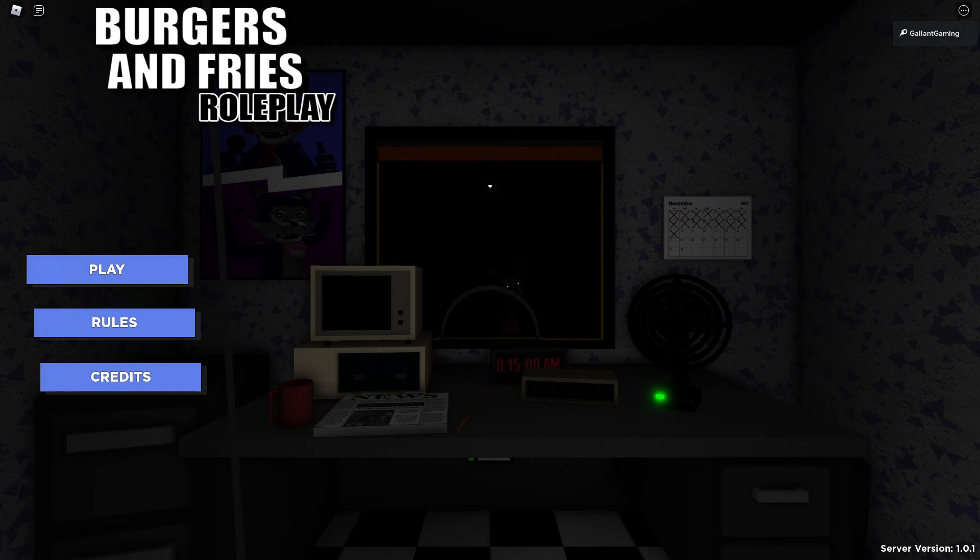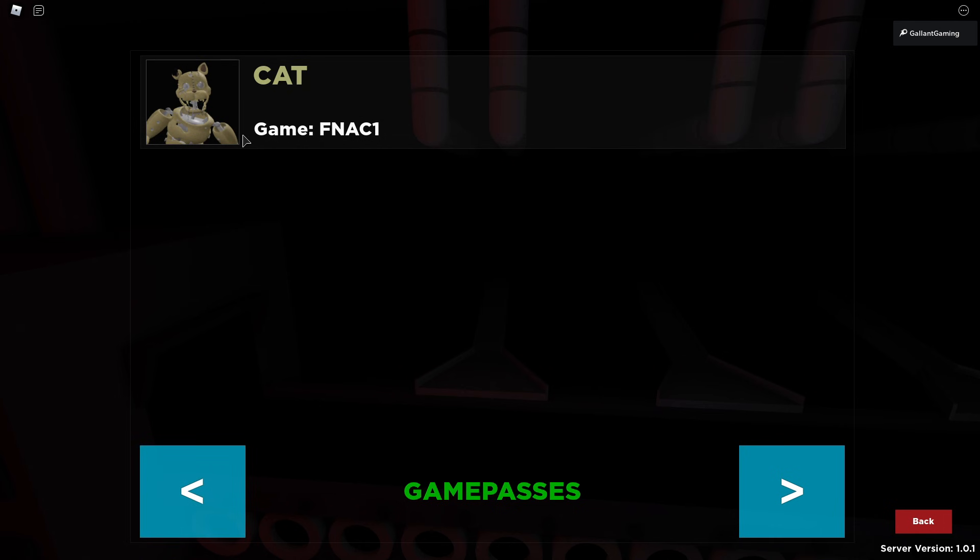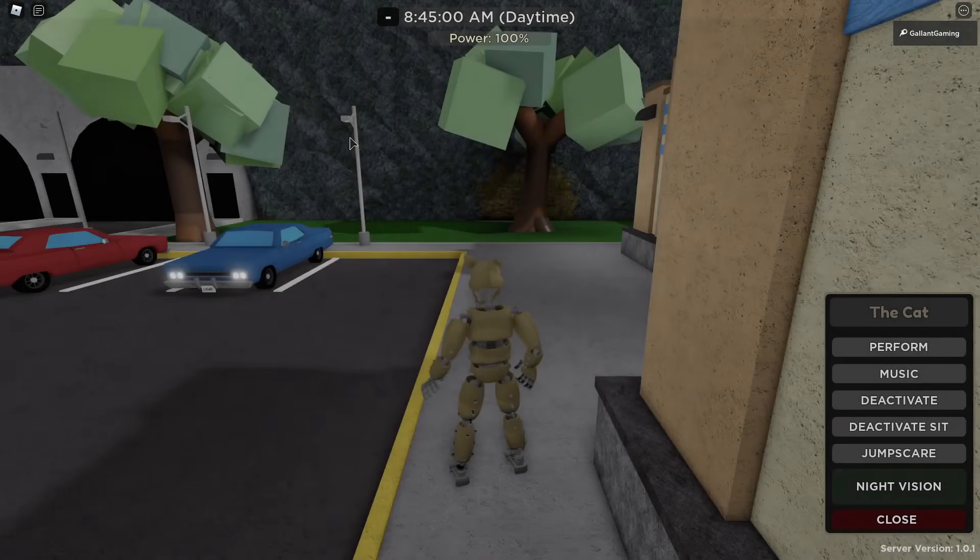So this badge is 45 Robux, so it is kind of cheap. So let's go to Play, Animatronics, and hit the left arrow once to get there immediately, and let's click Cat. It even tells you what game it's from too, that's really cool. Five Nights at Candy's, one cat.